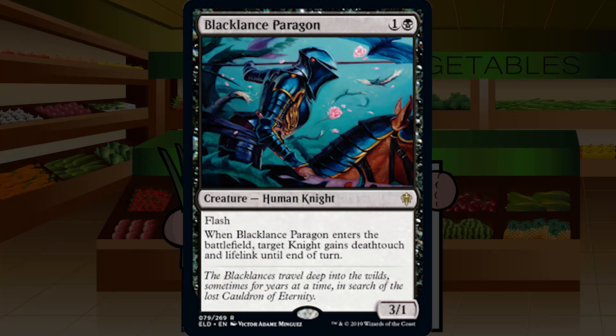Black Lance Paragon is up next — one and a black for a rare creature human knight, a 3/1 with flash. When Black Lance Paragon enters the battlefield, target knight gains deathtouch and lifelink until end of turn. This card's great — it's like a super Ambush Viper with more power and lifelink. It could also just give those abilities to another knight if you want to keep the 3/1 around. This is basically removal, conditional on combat, but it might leave behind a relevant body. A very strong B and likely the first pick in many packs. Solid B for Black Lance Paragon.